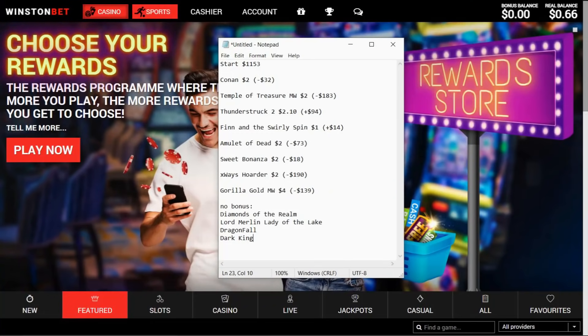Hey guys, Dave here back again with another bonus hunt today. We've got 8 games and a couple of good ones too. So Conan on $2, Temple of Treasure on $2 Megaways, Thunderstruck 2, Finn and the Swirly Spin, Amulet of Dead, Sweet Bonanza on a $2 stake, X-Ways Hoarder and Gorilla Gold to finish off.